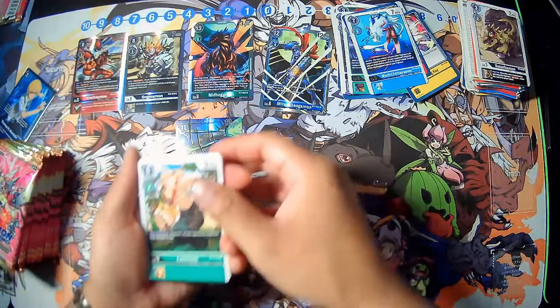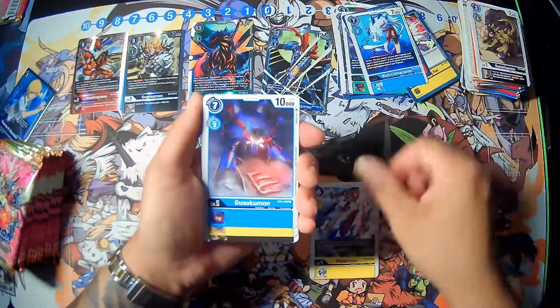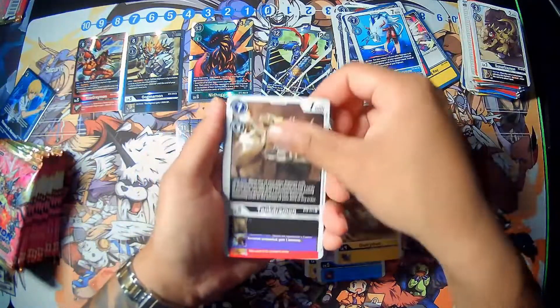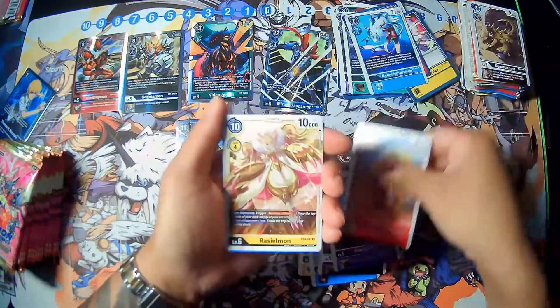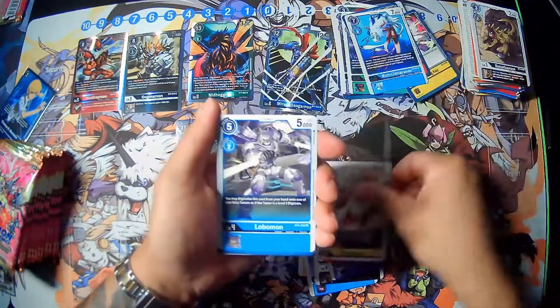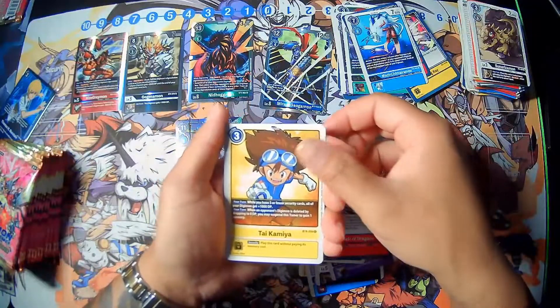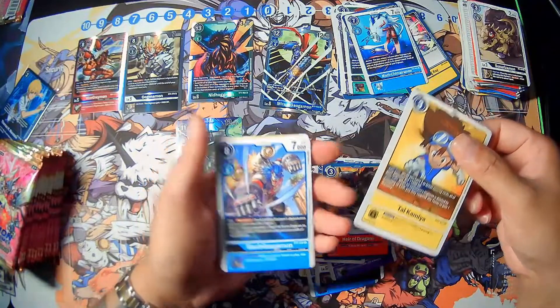Next pack we have Leomon, Hitokaratemon, Usukumon, Theatrimon, Tankermon, NeoDebimon, Agumon, Razimon, Globalmon, Pair of Dragons, Tai Kamiya tamer, and Macho Galgamon, nice.